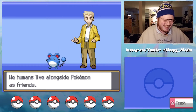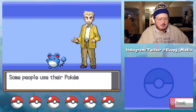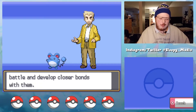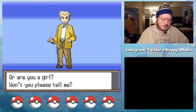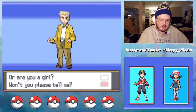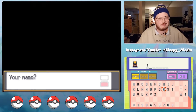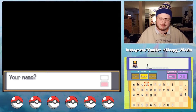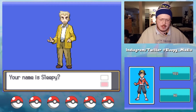We humans live alongside Pokemon as friends — at times we play together, at times we work together, some people use Pokemon to battle and develop closer bonds. Are you a boy or are you a girl? For this run we are going to be the boy. And of course, we gotta go with 'Sleepy' — we're doing low stim gameplay, we're gonna make y'all fall asleep during this. Alright, your name is Sleepy.